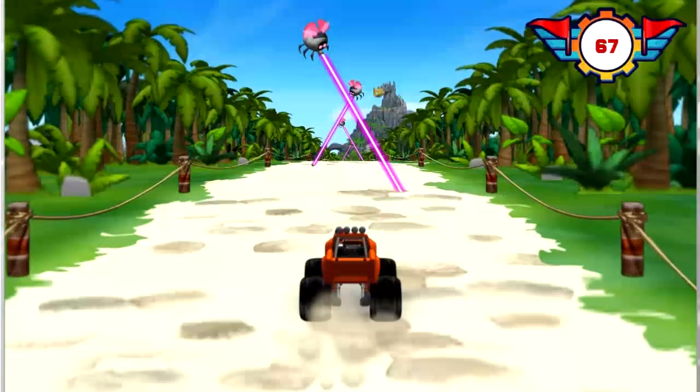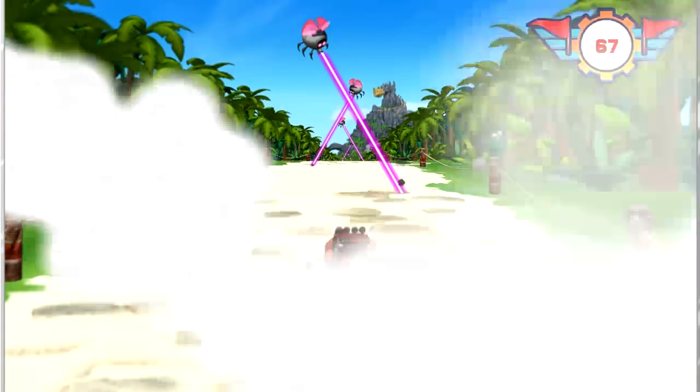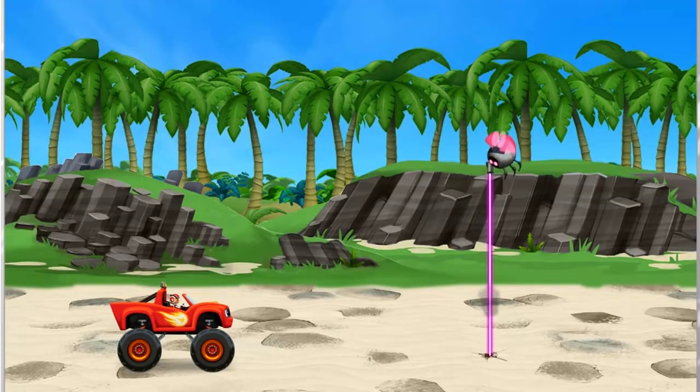Hey, what are those? They look like... Uh-oh! Crusher made some laser bugs to block our path! That cheating monster truck! We need to get past his bug's laser beams! We need to find something the laser beams can't cut through! Like a mirror! Yeah! Lasers are beams of light, and when light hits a mirror, it reflects and bounces away! I need to transform into a mirror monster machine!